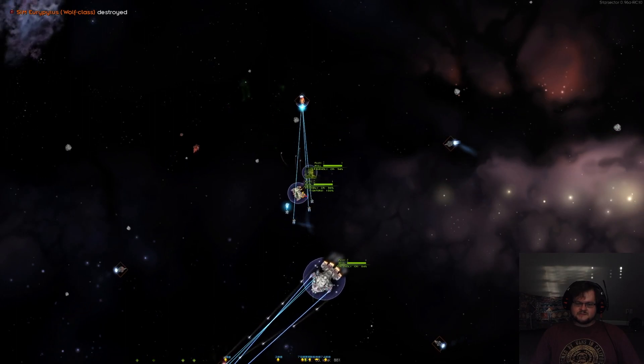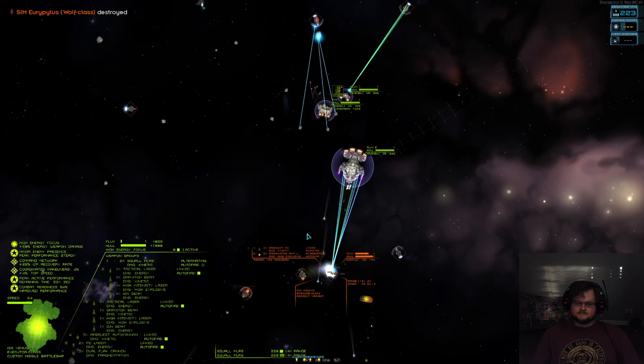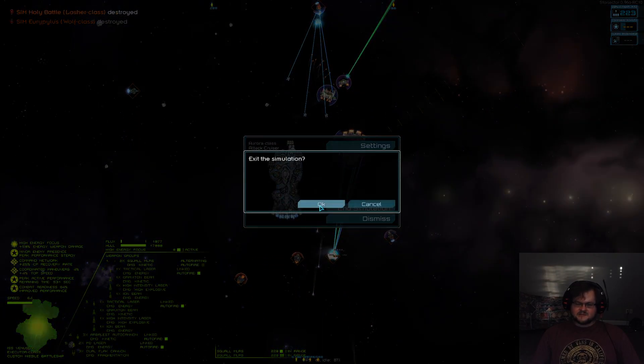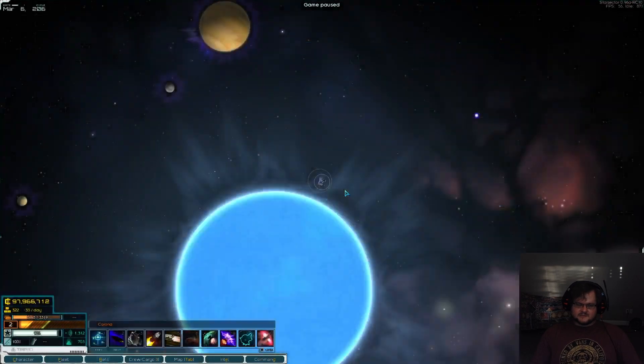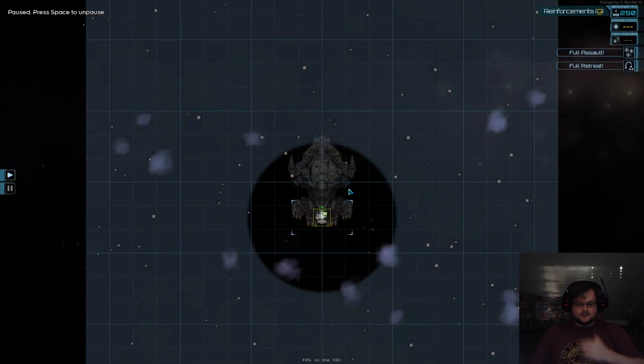What you will see is just everything dies over time. The Afflictor is probably going to die, but that's just how that goes. That is the build — that's how that fleet works together.